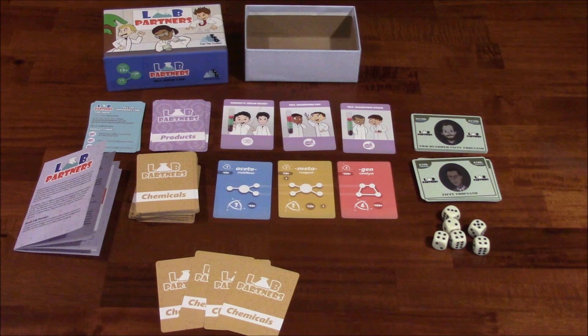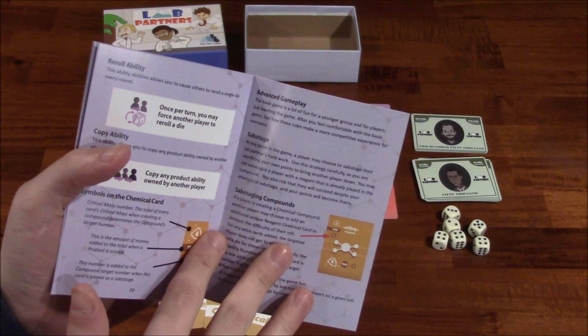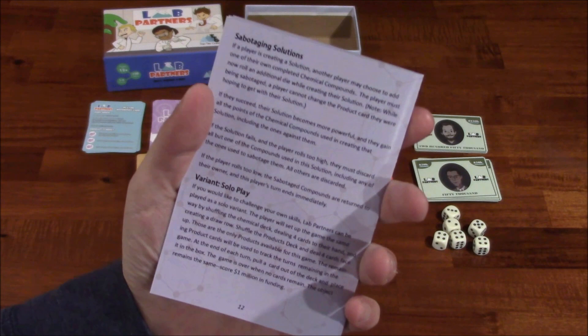In addition to that, there's a rulebook — again, this is a prototype rulebook. There are some advanced rules found in the back of the manual; I'll let you guys explore that on your own, but some of these advanced gameplay mechanics include sabotage and that kind of thing. So if you're trying to play a friendly game, I'd steer clear of those. There's also a solo play variant in the back of the rulebook, should you just want to play on your own.